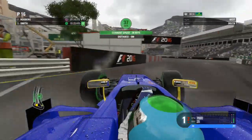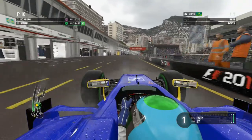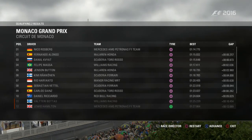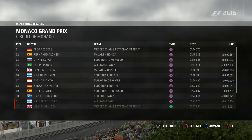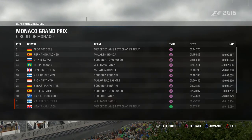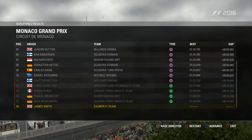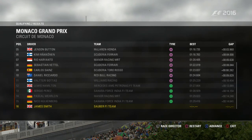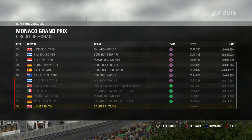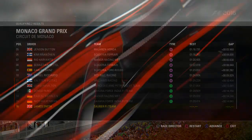That's us out of the session. We've been out-qualified by Pascal Verlein here in the Sauber. The cars going through Q1 are: Rosberg, Alonso, Kvyat, Massa, Button, Raikkonen, Haryanto - he got a good time in before the rain - Vettel, Sainz, and Ricciardo. Knocked out are Bottas, Lewis Hamilton - that's the biggest surprise - Perez, Verlein, Hulkenberg, and me.